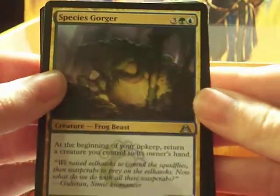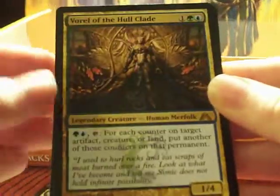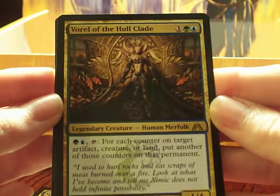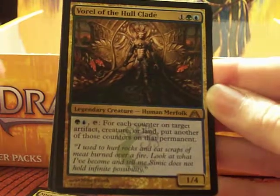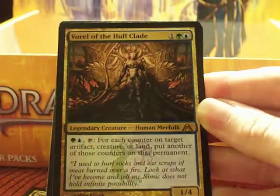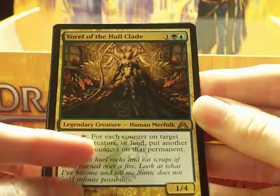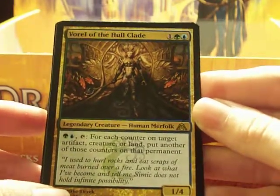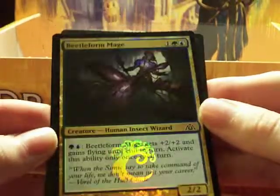Species Gorger. Corozdo Gorgon. I wanted this merfolk super bad — I started out playing Magic with a merfolk deck, so I have special love for any merfolk. If you pay one green and one blue mana and tap this, for each counter on target artifact, creature, or land, put another of those counters on that permanent. And a Beetle Form Mage, it's just a common. Gruul Guildgate.